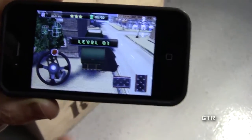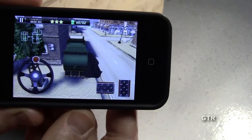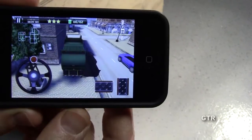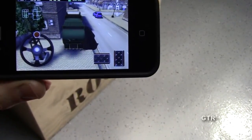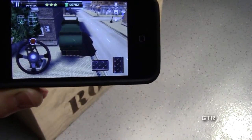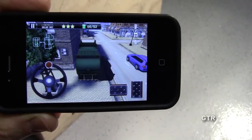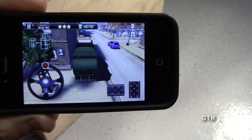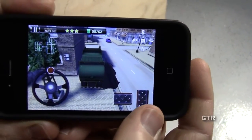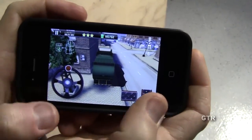Here we are, and the thing I learned very quickly is that the steering wheel is very sensitive. Over here you've got the steering wheel, over here you've got the brake, and over here you've got the accelerator. Over here is the map in the top left, and you can see the clock running. Our goal is to pick up two garbage cans — it says zero of two.